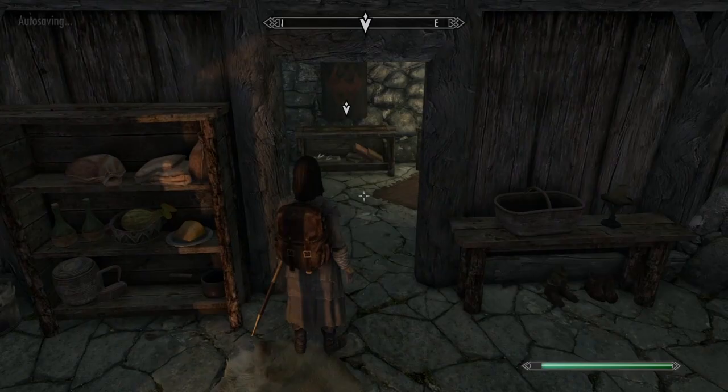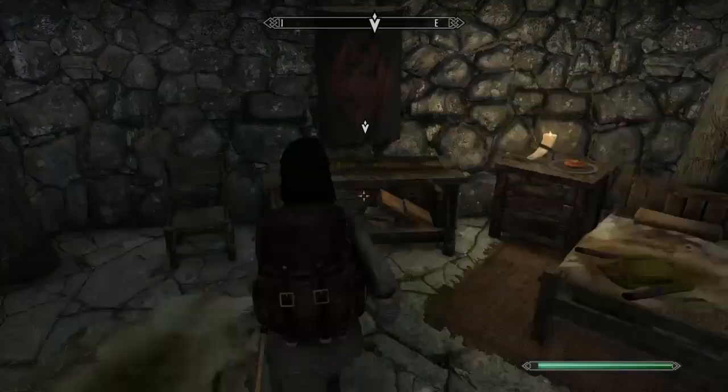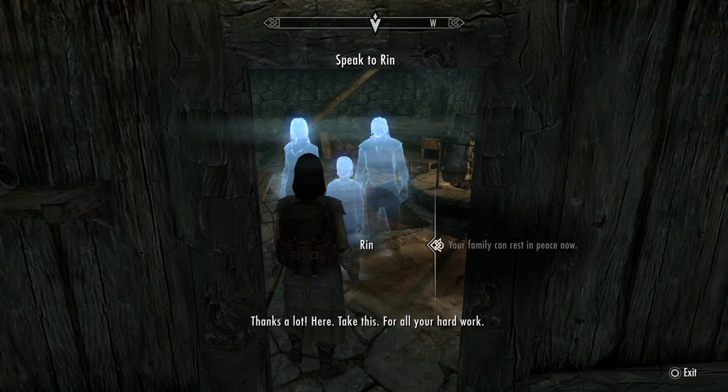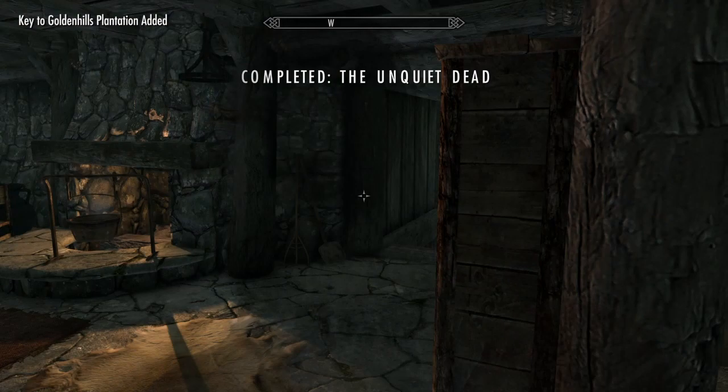You're going to want to go ahead and place that there, then talk to Rin. She says 'Need something?' — thank her, and bam, you now own the farm. You can actually hire a steward.